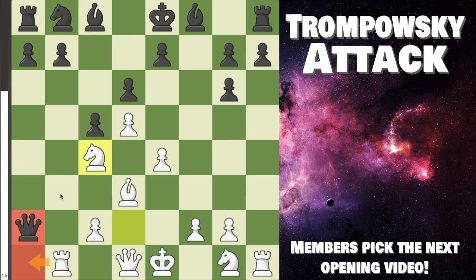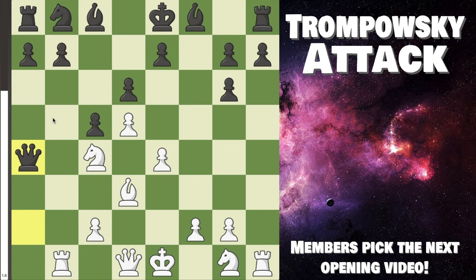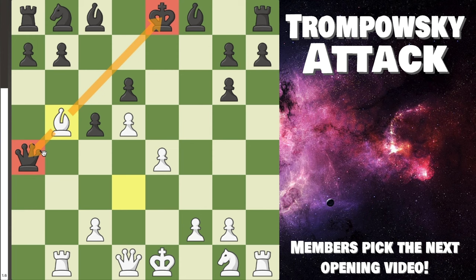If they try queen back to a6, we have simply rook a1, and their queen cannot go anywhere. Their best try is queen a4 going back this way, but here we have an insane tactic: knight takes d6 check! Attacking their king — they must capture. Now bishop b5 check — are we dominating? Yes. Queen takes, rook takes, we're up material, but more than that their king is still terrible. We are completely dominating.